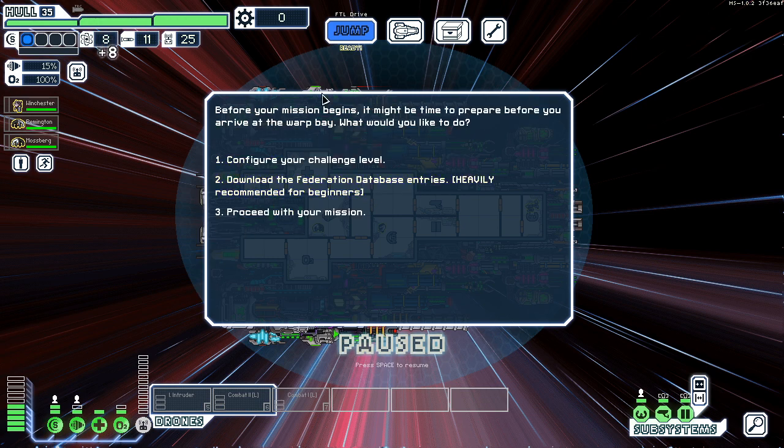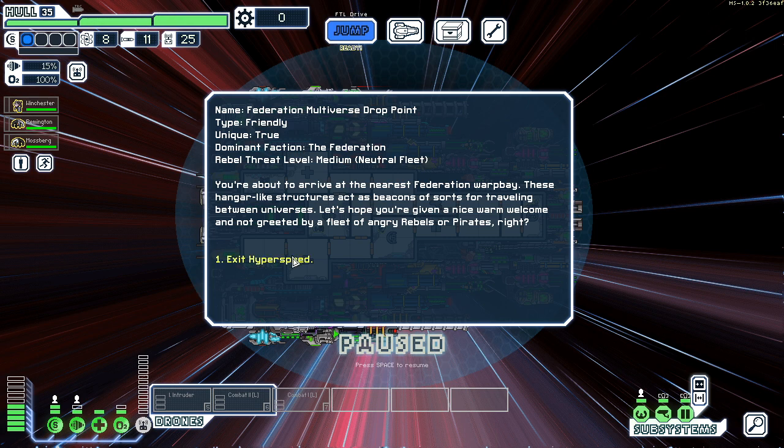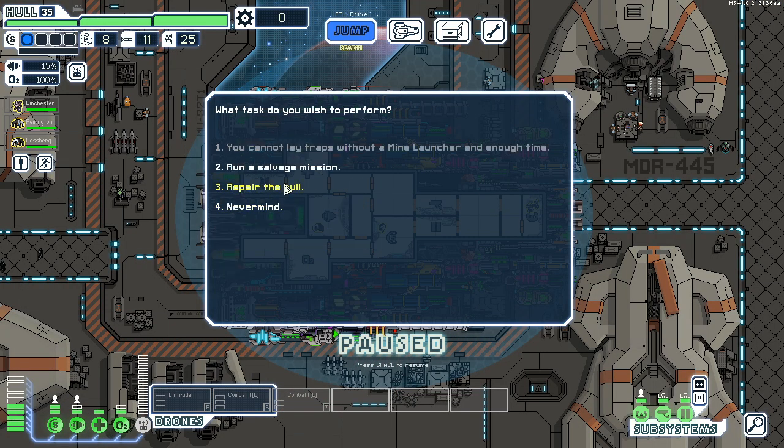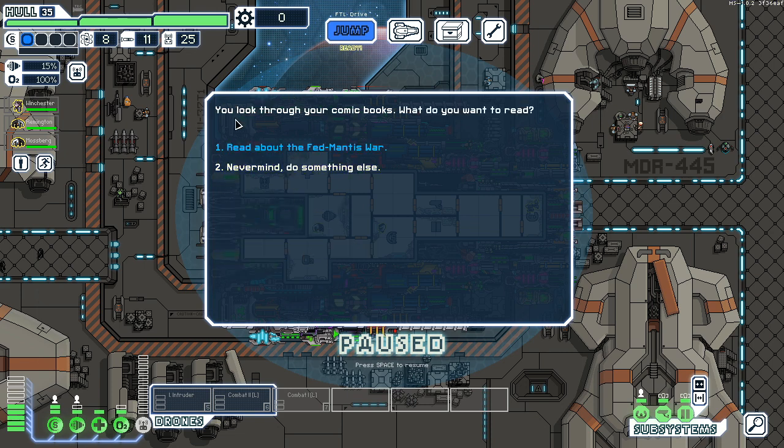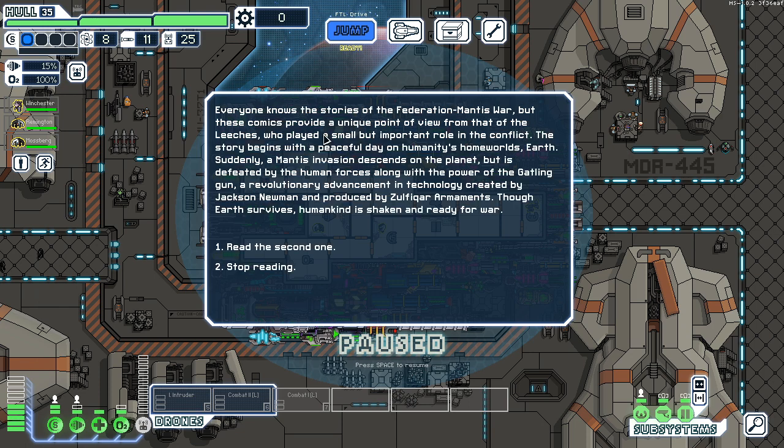Eight fuel — proceed. Does it come with... wait, let's read comic books. You look through your comic books — why do you want to read? Let's read the Fed-Mantis War, of course.